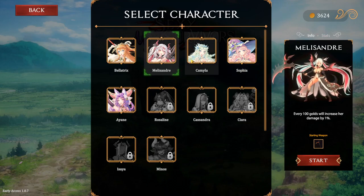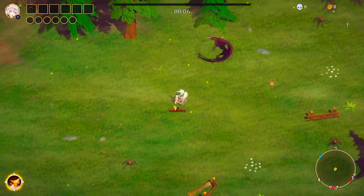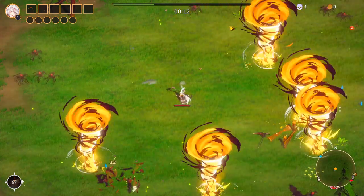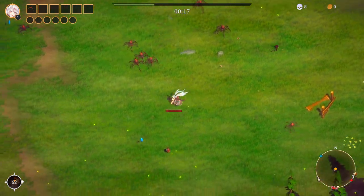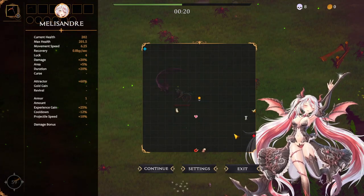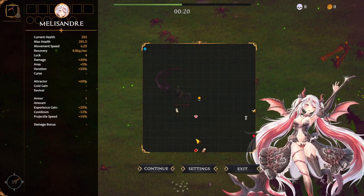Hey there. Today I'm trying out Melisandre and Whiskers in Beautiful Mystic Survivors. Unity assets appear on the screen and damage enemies — that's good. Now, what do I have for items? I have experience and I have movement speed. Both are good things.